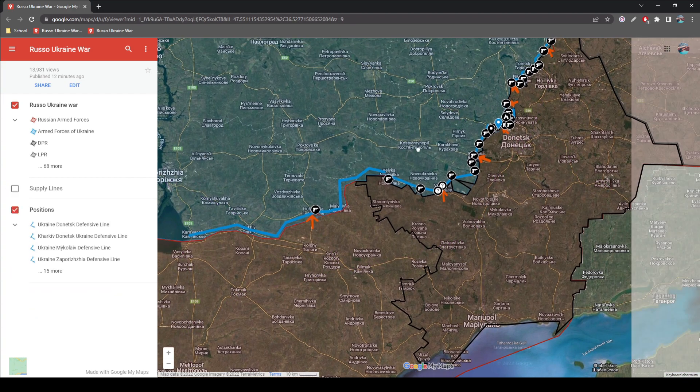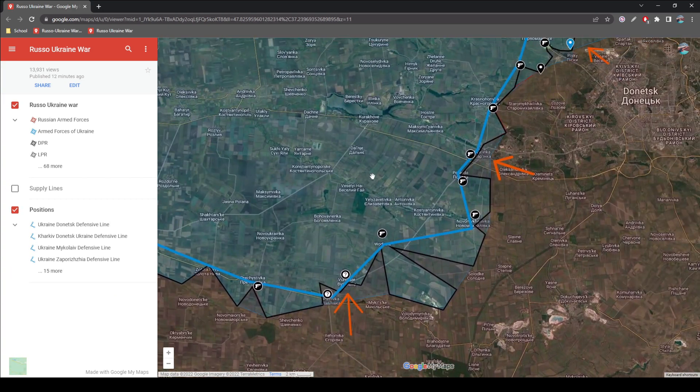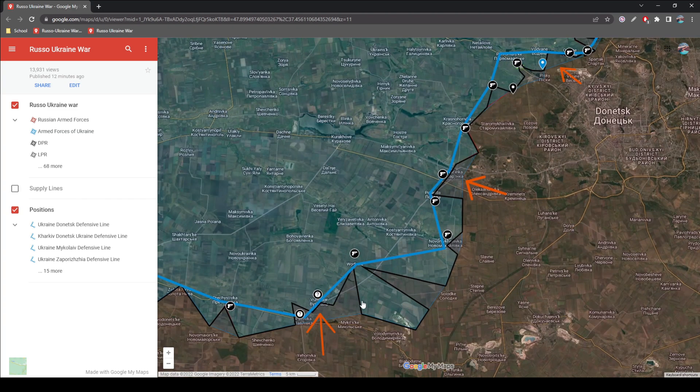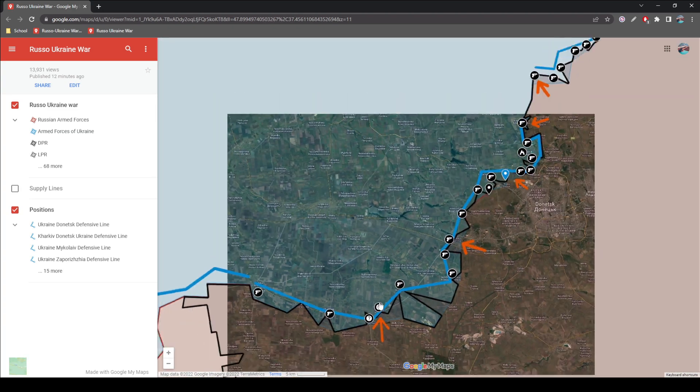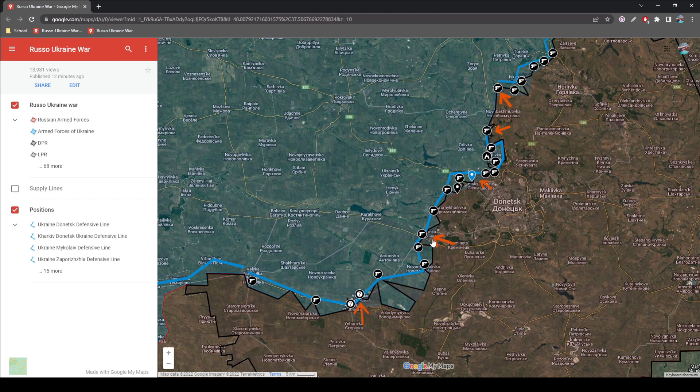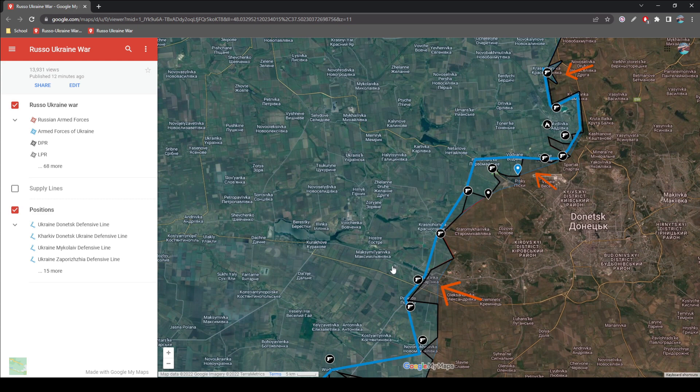In the Donbass region, we see that the main push is happening in the Donetsk front. There are five axes of attack, but the main ones are around Marinka, Volodar, and Pisky, where the Russians are trying to break through the defensive lines at these three points. If they can couple a breakthrough from Marinka with Volodar, or Marinka with Pisky, they will be able to essentially pincer a large Ukrainian defensive force, forcing them into an open field where they can attack them as they retreat, or simply encircle them by running around.